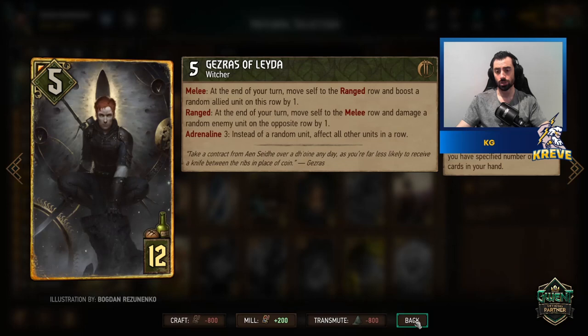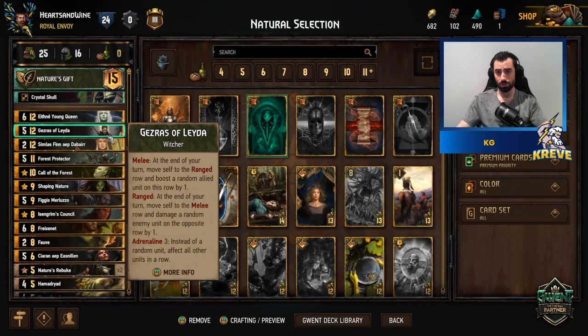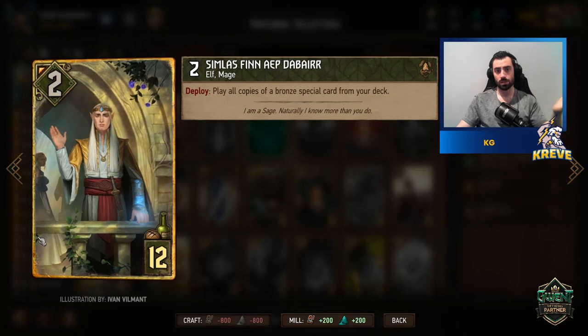Gezras: play him on a turn where he can do row damage to all of your opponent's units on the melee row, and he can boost all of our units on the ranged row. He fits very well in a Symbiosis deck — we need as many units as possible for him to boost. Getting Wandering Trents spawned on the board means we'll likely have some in the ranged row for him to boost. Try to play this card with the Young Queen. Don't spend him in the first round.